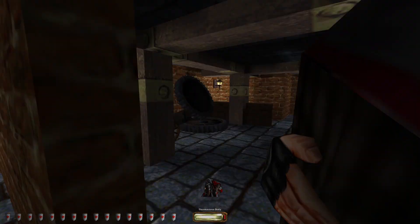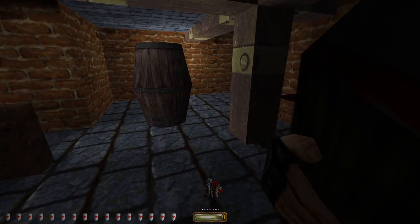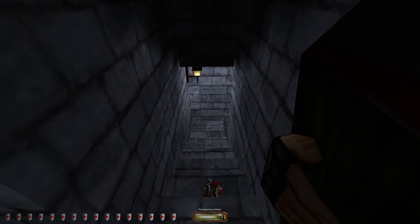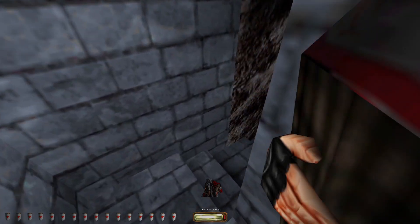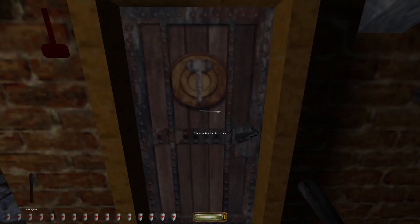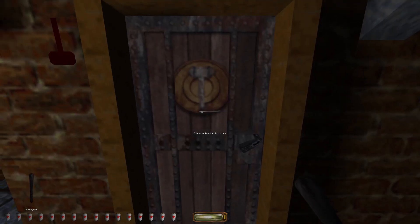Alright, we basically just beat the game. I mean, one guard down — what are they going to do? Have more guards later in the level? I didn't think so. What is on the other side of this door?